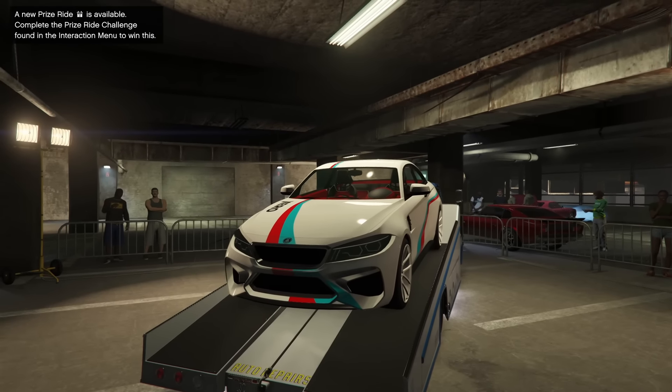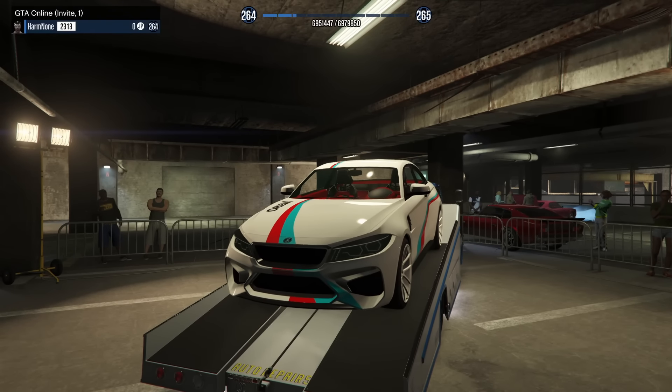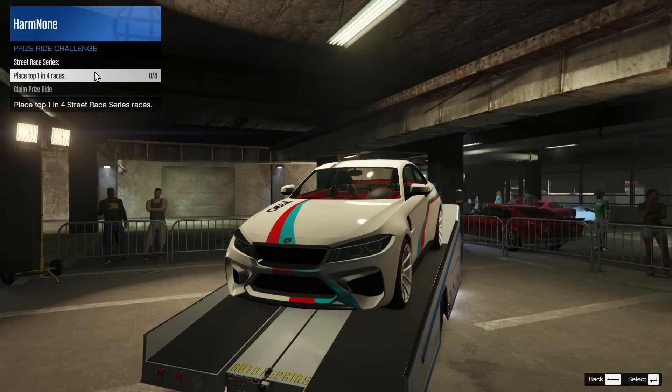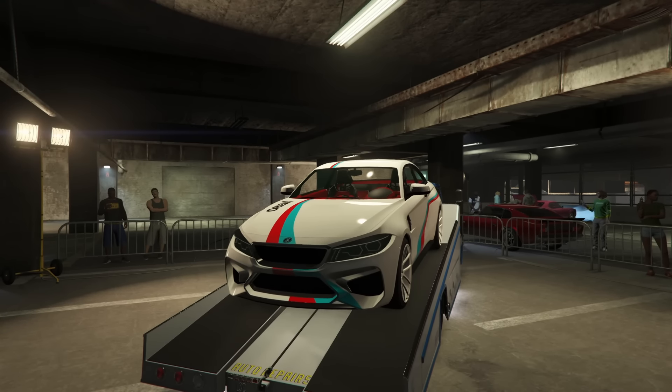Within the LS Car Meet this week, the prize ride is the Ubermacht Cypher. This is a very good Tuners DLC vehicle. In order to win it, you're going to have to place first in four street race series races and you will get this thing for free. This is a really easy challenge as long as you guys can find some races. All you need is one other person — you and a friend can even do this. Go and just win, trade back and forth, get four wins, and you guys will get yourself a free Ubermacht Cypher. It's a very good car.